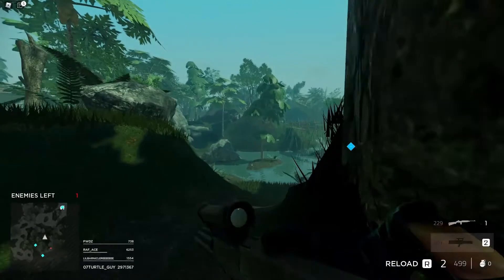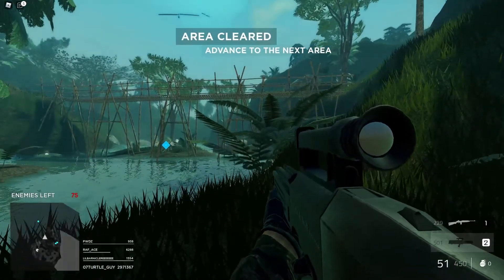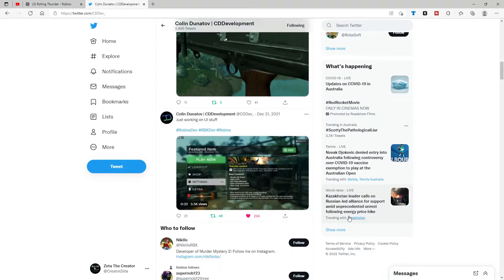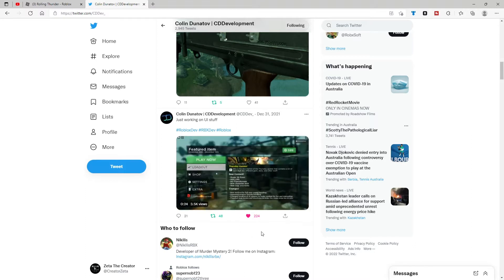That pretty much sums up the update, but stick to the end because I'm going to reveal some footage of something really cool coming into Rolling Thunder. On Rolling Thunder's Twitter page — you should really follow them — you can see all upcoming things. Right now they are making a full UI system with a shop, loadout, settings, and everything. You'll be able to choose weapons for your classes and things like that. I wonder if they'll add a medic.